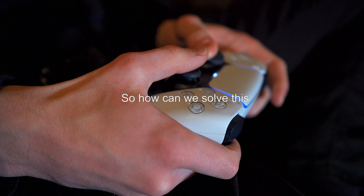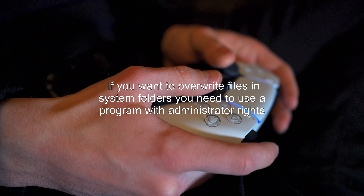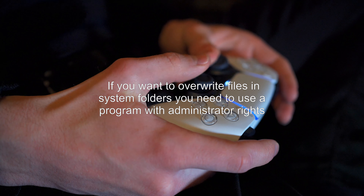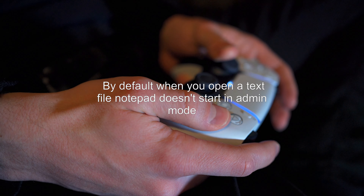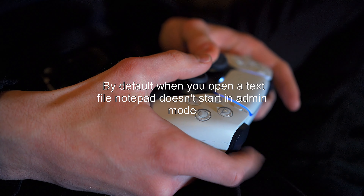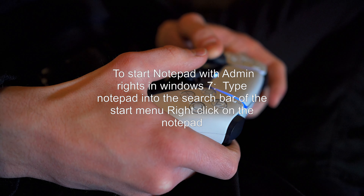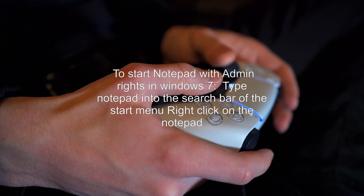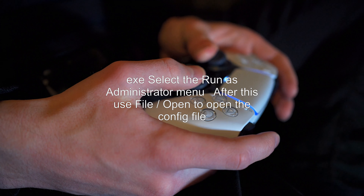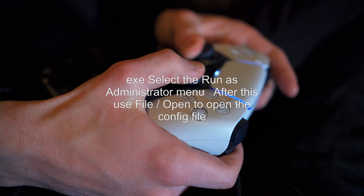So how can we solve this? There's one possible answer. If you want to overwrite files in system folders, you need to use a program with administrator rights. By default, when you open a text file, Notepad doesn't start in admin mode. To start Notepad with admin rights in Windows 7, type Notepad into the search bar of the Start Menu, right-click on Notepad, select Run as Administrator, then use File > Open to open the config file.